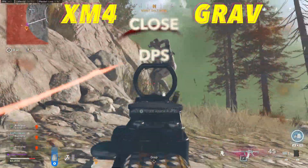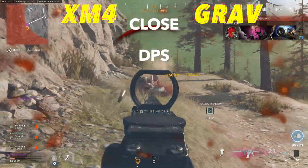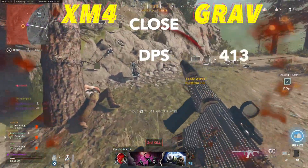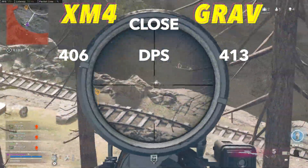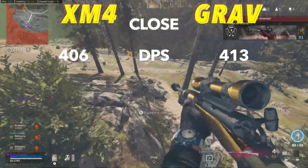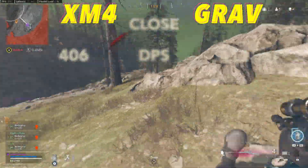Switching over to close-range damage per second, the Grav is going to be a little bit better with 413 DPS to 406. Both are solid for up close, but shine because they're also good at range. These weapons are versatile, making them perfect sniper support options.